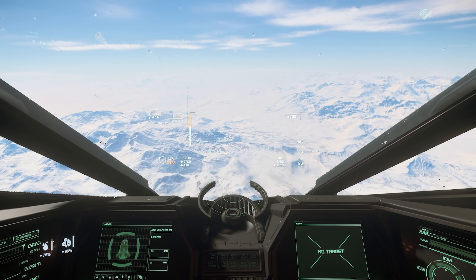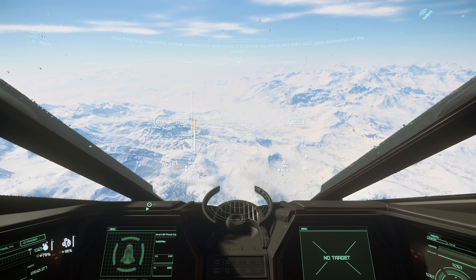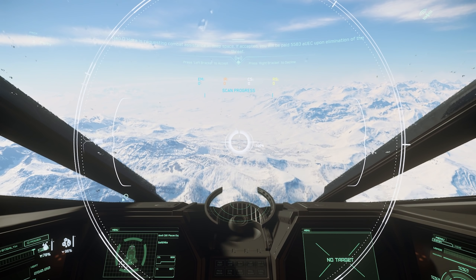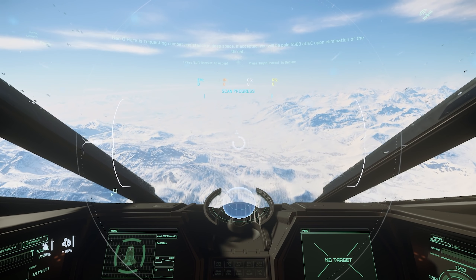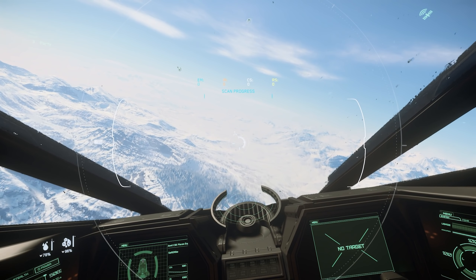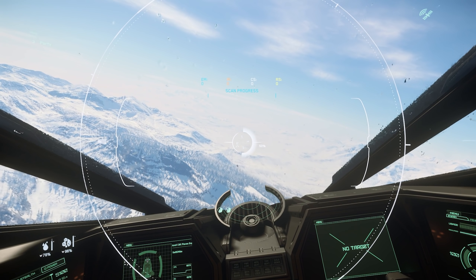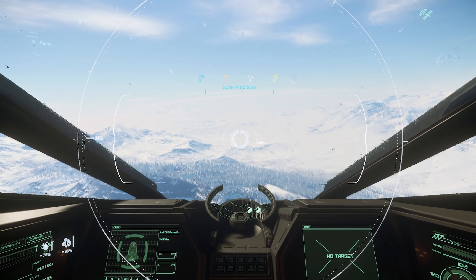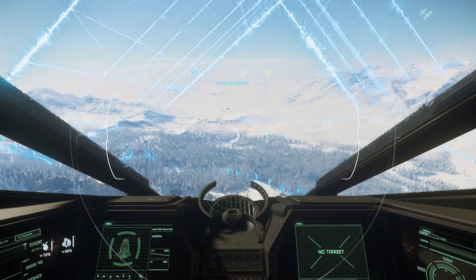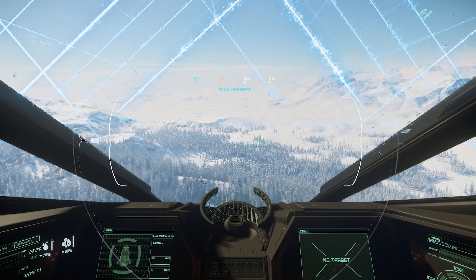We've said a lot of positive things, so what are the flaws? Well, you obviously need another ship to transport it — this is certainly a flaw, but there's an easy workaround: just rent a Cutlass. It's about 28,000 Alpha UEC per day, and the earnings you'll make with the ROC far exceed the cost of renting the ship. While the buggy can scan and find minerals on its own, the way the game currently disperses mineables could take hours to find enough — maybe a day to fill just one load. But with a ship, you can fill up in just over an hour.